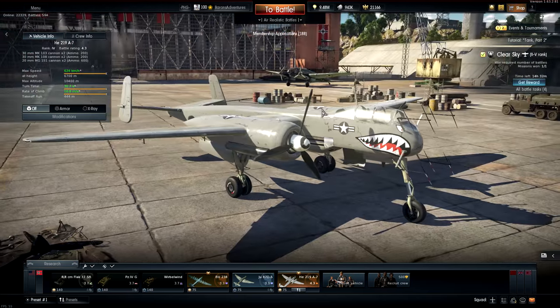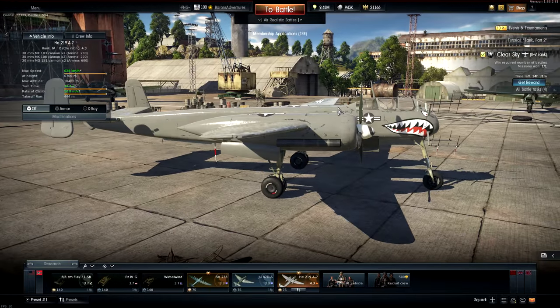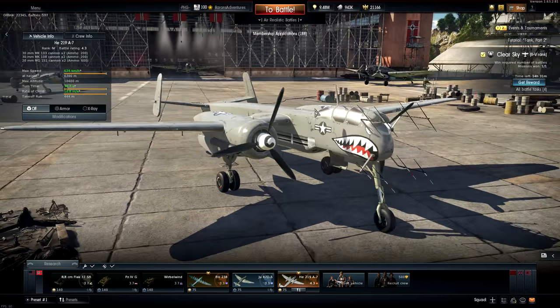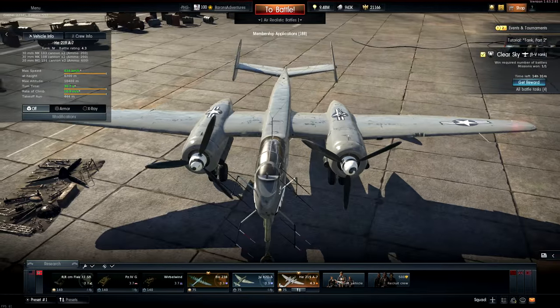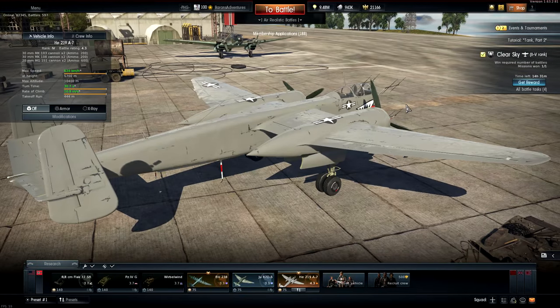So before we get back into the montage, I want to tell you a little bit about what happened. Mr. John Moore on live.warth.com made this amazing skin. A long time ago, I made a video called 'The HE219 is basically the A10 Warthog.' Now, Slick B found the skin by John Moore and made a really funny skit video on it yesterday.